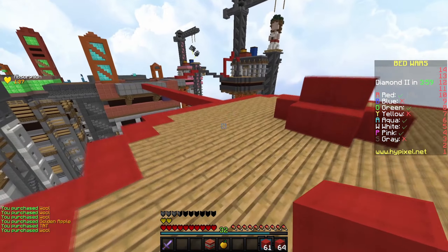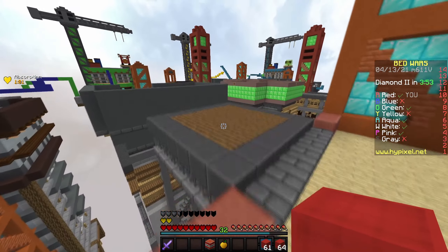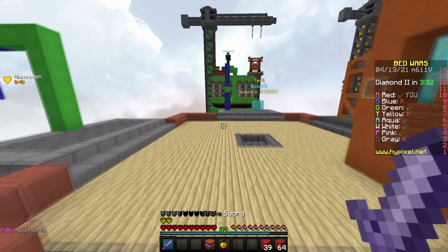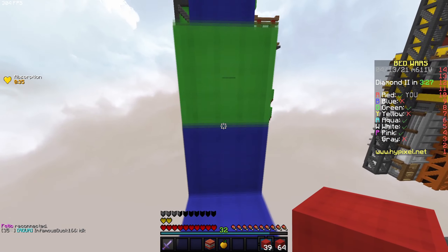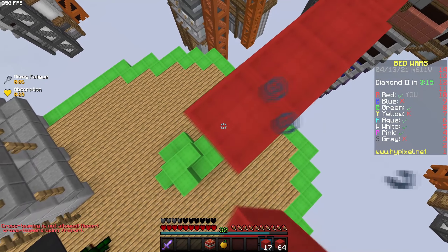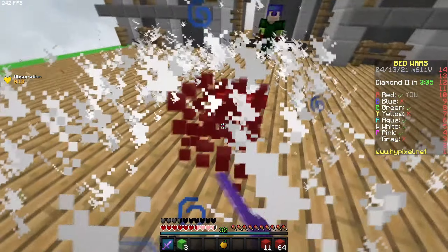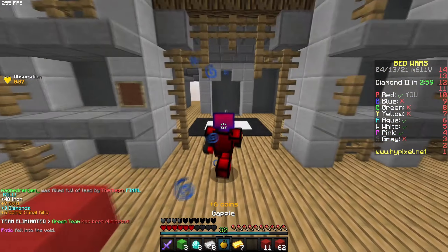Blue doesn't have a bed, and green does. Green and pink are my closest opponents, so I think I shall pay them a visit. I'm definitely not going for your bed — don't worry, we're friends. I have a TNT, and I'm just going to wait a couple of seconds until I'm not in fatigue. We're going to get the bed, and we got the kill. GG.